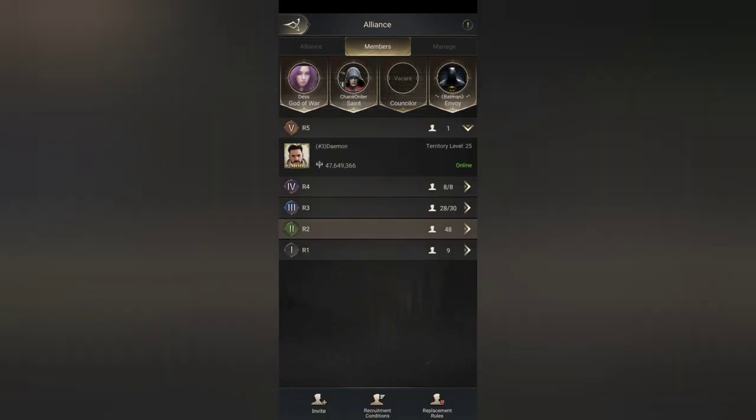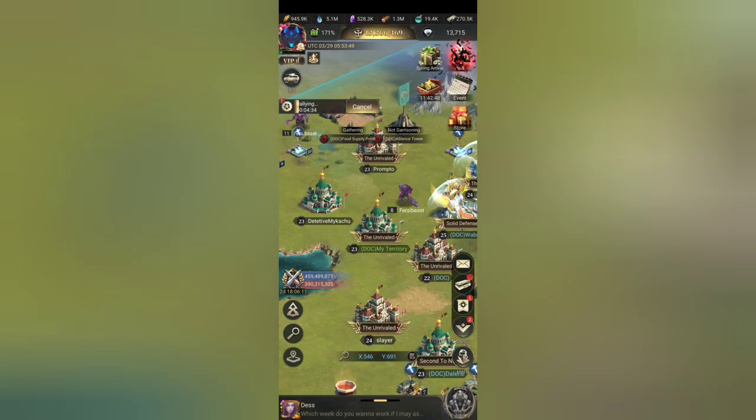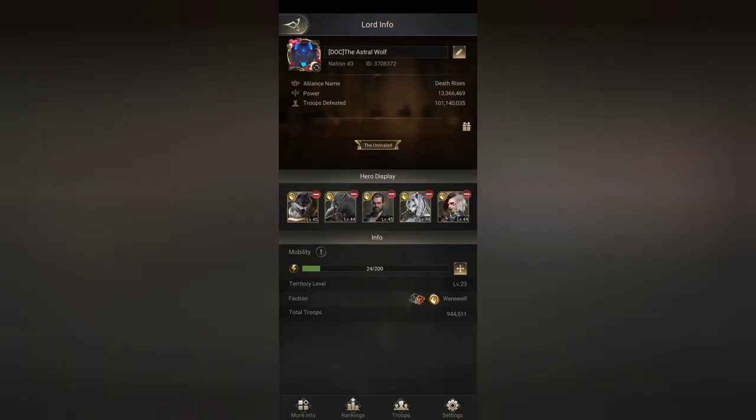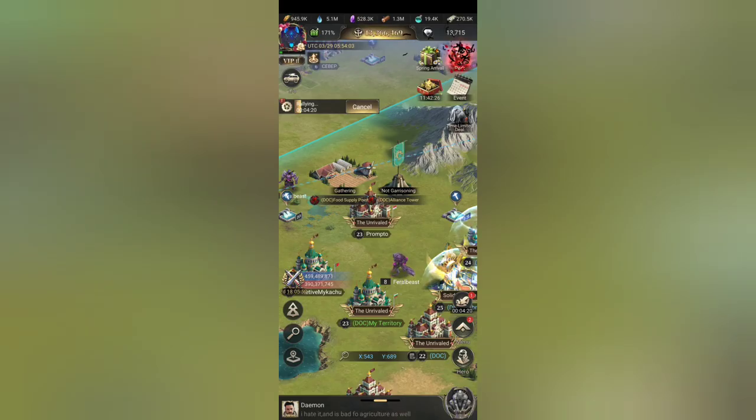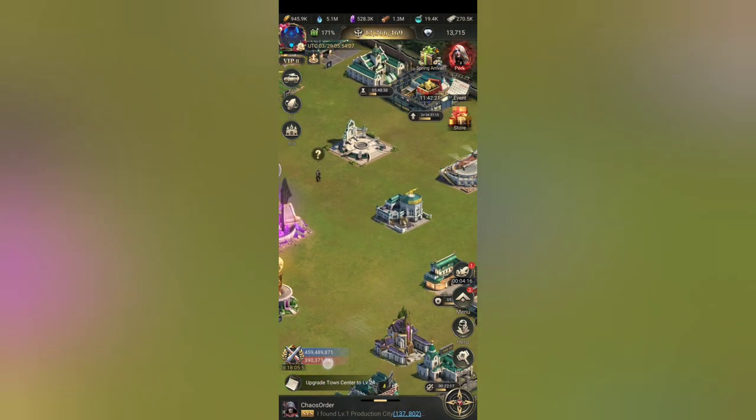Damon is our leader and he's helping us grow. We are 2.67 billion power, which is amazing. Damon is 47 million power — that's pretty impressive. We are 13 million power. Wow — we have already defeated 101 million soldiers. That's a lot. Those numbers grow pretty darn big when you defend your territory.